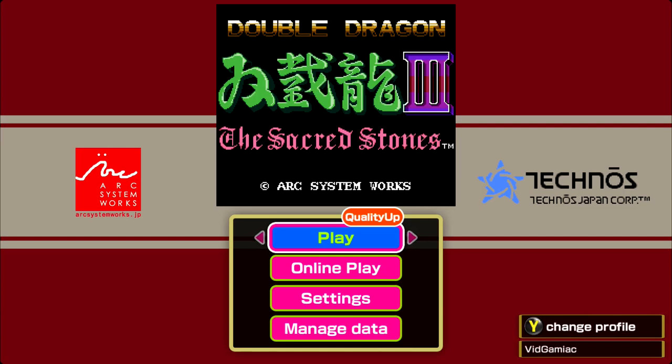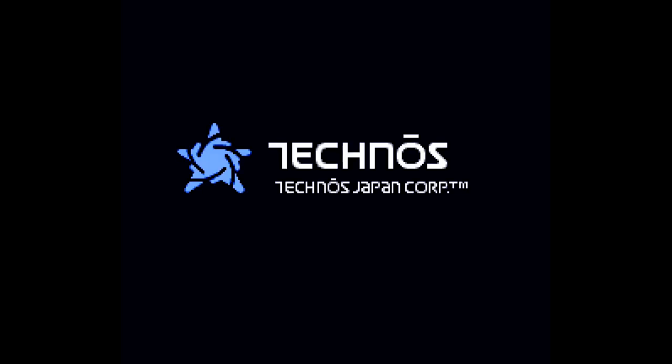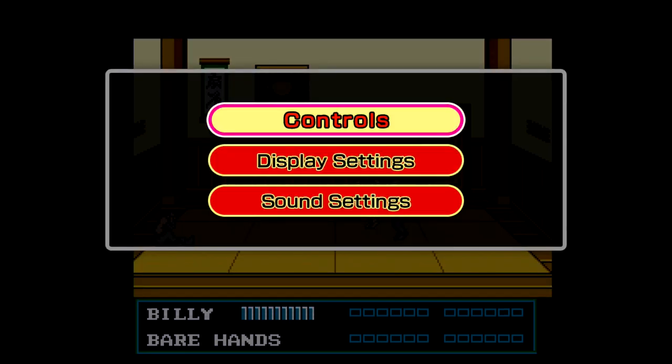This is to adjust the scan lines. First thing you want to do is make sure you start the game, so go to play. As soon as the game starts up, make sure you hit start, go down to settings, and then go down to display settings.